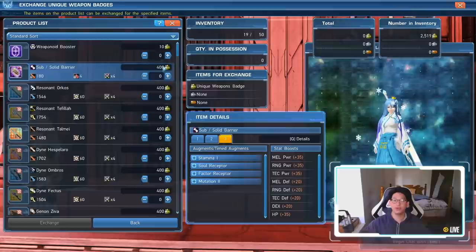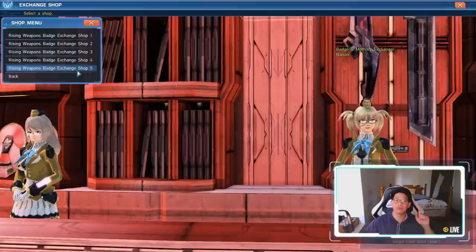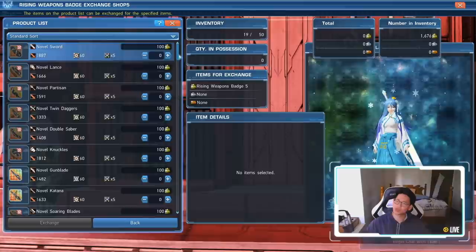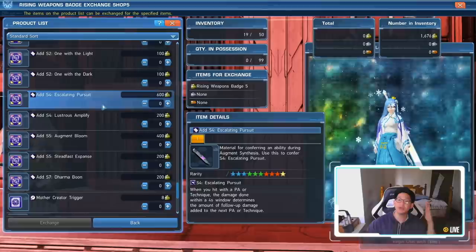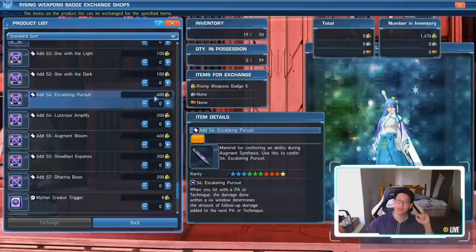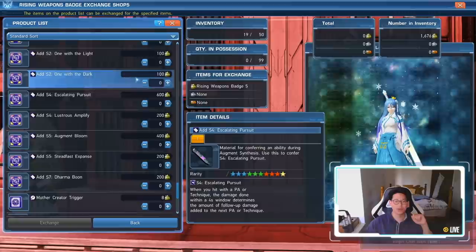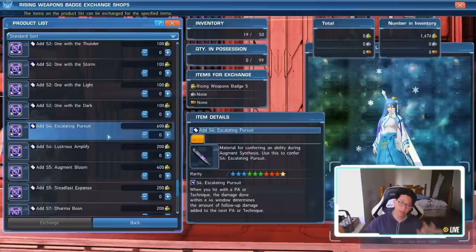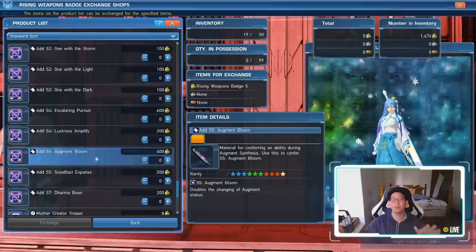If you're not ready to augment your units yet because you're not done with your weapon, don't worry. When we go to Rising Weapon Badges 5, there are two things I want you to pay attention to. First is S4: Escalating Pursuit — this is a very, very strong S4 ability. It does cost more than the others because it's just that good: 600 Rising Weapon Badge 5s, versus all the other augments that don't cost anywhere near as much.